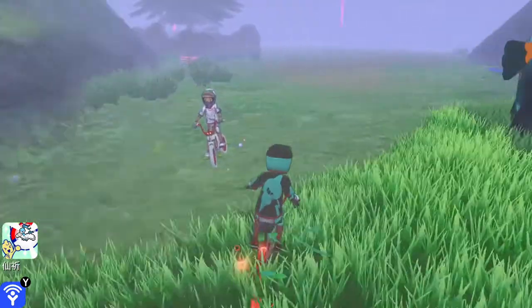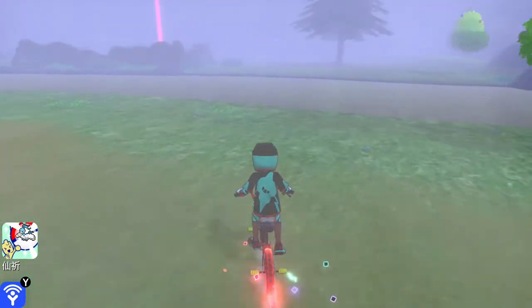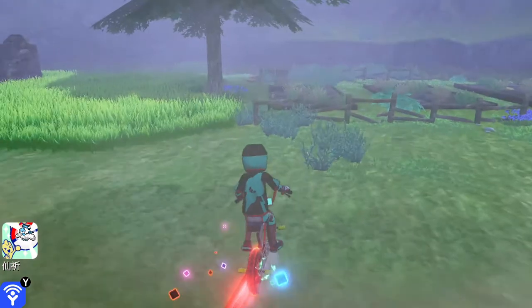Once you enter the Giant's Foot from the Giant's Bed, cross the non-avoidable grass, then the river. Behind the broken down cement wall is TR Dark Pulse.